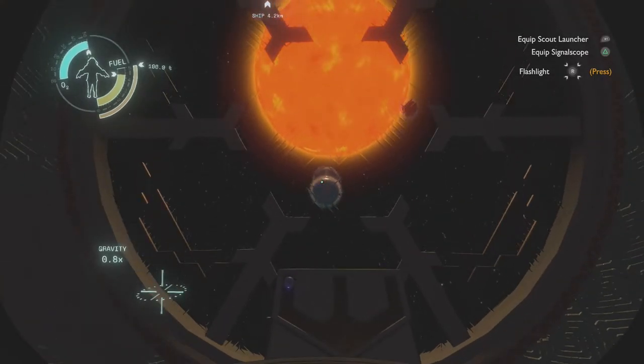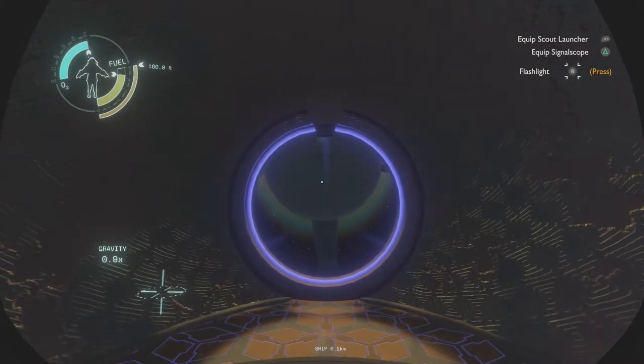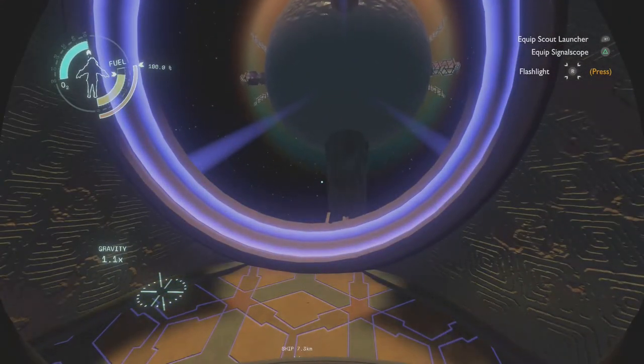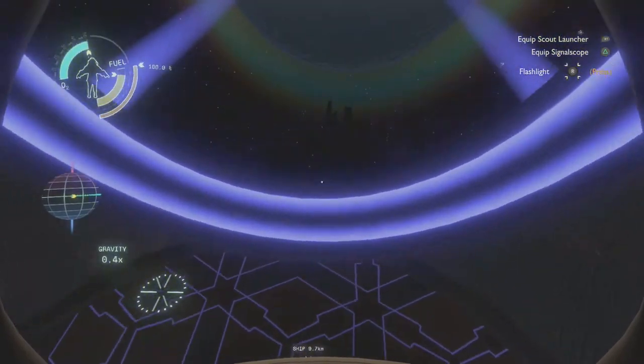Then we can fire using the left slot. We mostly cancel out the speed we have, and the sun starts pulling us in. Since we didn't fire directly backwards, we still have some of our vertical velocity. This slings us around the sun, allowing us to catch up to Ash Twin.